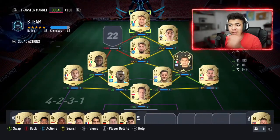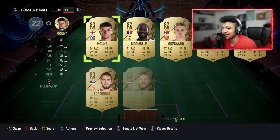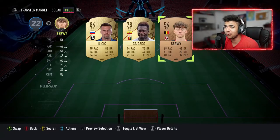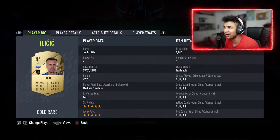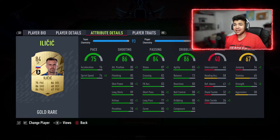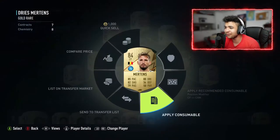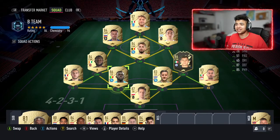The striker is going to be none other than Immobile. And the last center forward or CAM to complete the squad is none other than Ilicic, who I just bought for 1,900 coins — five-star skills, four-star weak foot, medium-medium. Look at these in-game stats and you're telling me this card is only 1,900 coins? There's something not right. I'll position-change these now.